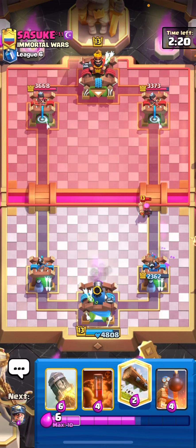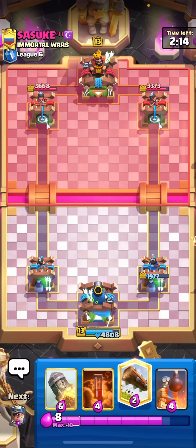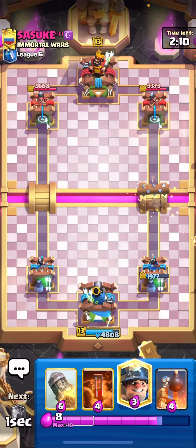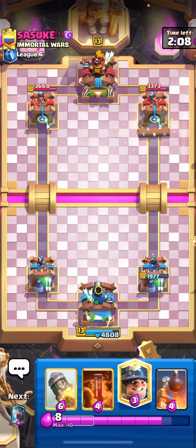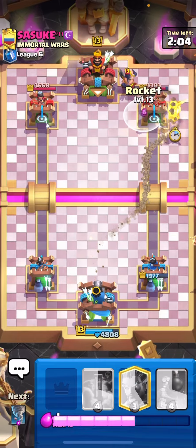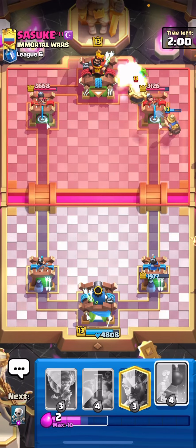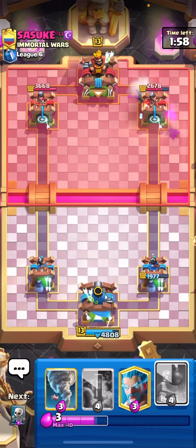I'm not sure if this was the best way to do it. I was just really not expecting that double lane pressure right away in the first 30 seconds. I will just rocket the miner — this rocket may have been a little aggressive, but I know he doesn't have any good cards in hand.